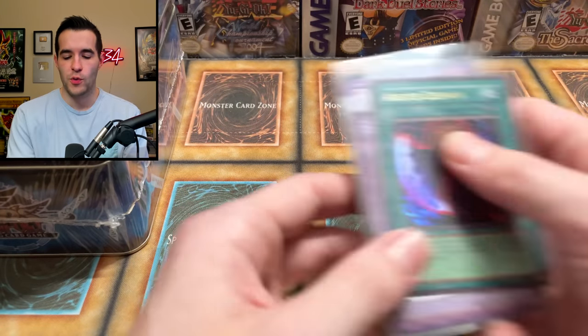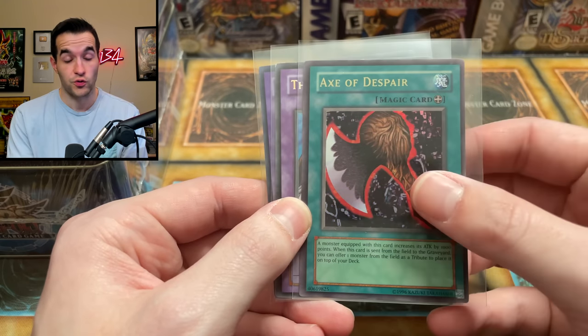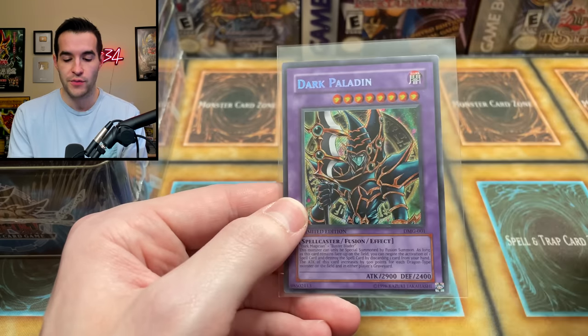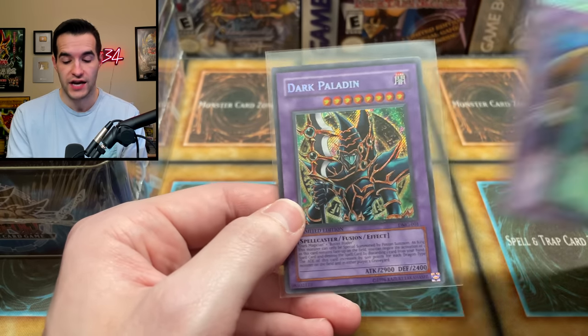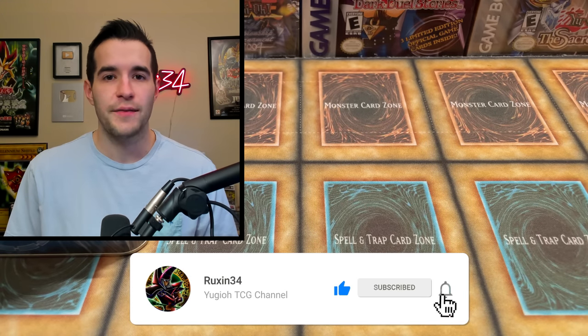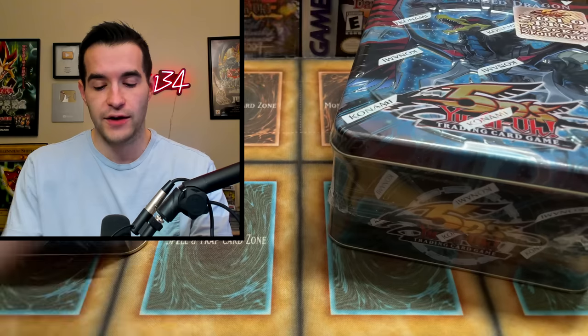But first of course we do have a giveaway. I'll be giving away this Axe of Despair from Magic Ruler — not Spell Ruler, Magic Ruler — then we have a Thousand Dragon from Metal Raiders and a Dark Paladin from Duel Masters Guide. You can get all three of these by liking the video, being subscribed, turning on notifications, and letting me know in the comments if you think 2009 or 2010 will win.